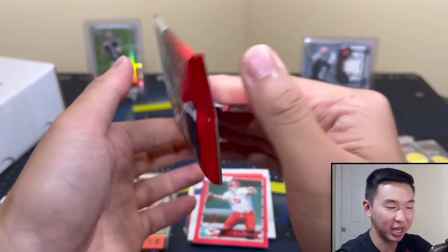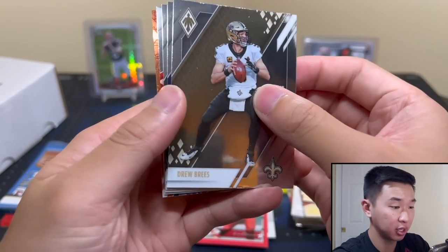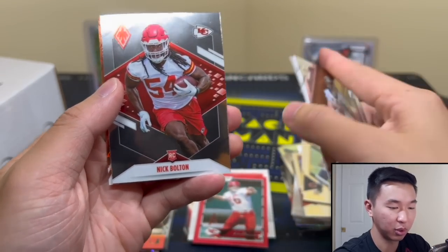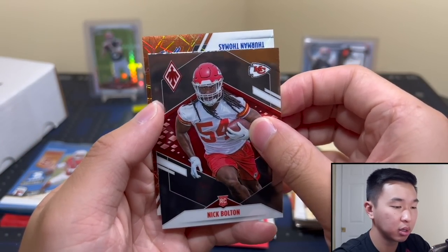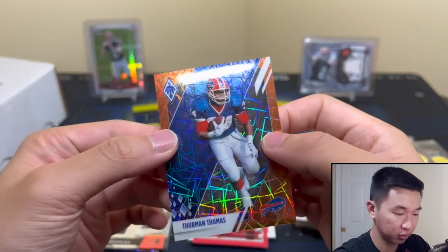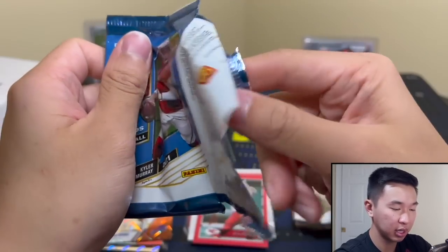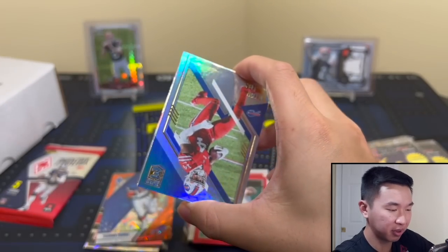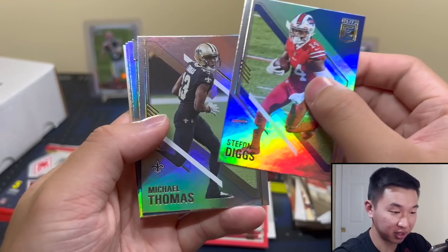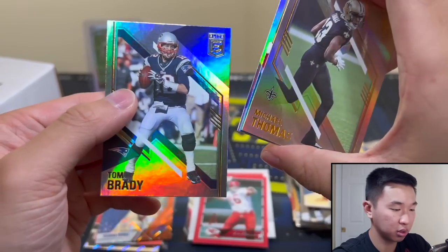Phoenix — for a second I saw some black, I was like oh, interesting. Come on, something cool please. Brady, Rogers — all the QBs. Nick Bolton. Thurman Thomas — is this numbered to 299? Cool. Last two. A lot of the packs in this lineup have very low hit rates. Phoenix I wouldn't say that, but Donruss and things like that are definitely going to hurt your odds a bit.